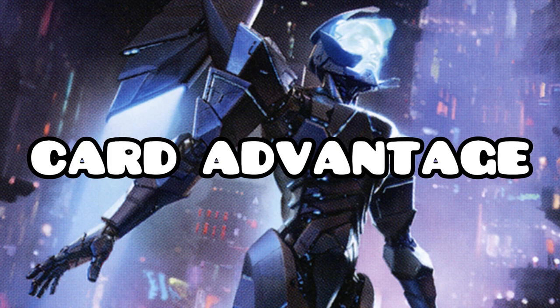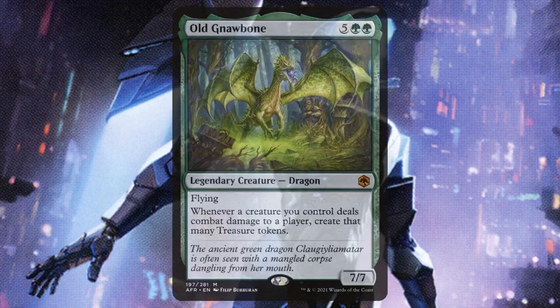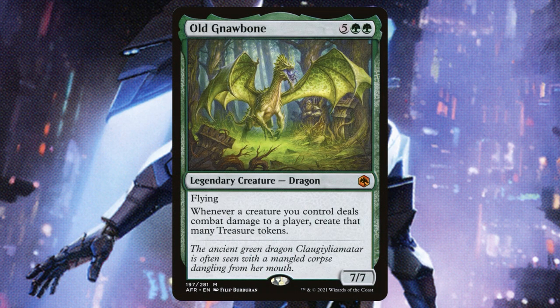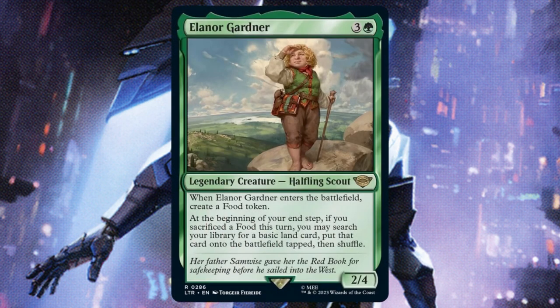We're also running a few artifact synergies to abuse the food tokens our commander creates. Academy Manufacturer is going to make it so that instead of just creating food, we're also getting treasure tokens and clue tokens. Old Gnawbone is just going to be busted — our Goose Mother is going to be massive when she bonks somebody on the head, so we might as well get a ton of treasure tokens off of that. Cyber Drive Awakener is one of our ways to end the game: we could have a lot of food and treasure tokens on the field, animate all of those tokens, and just swing out for the win — it's going to be massive.